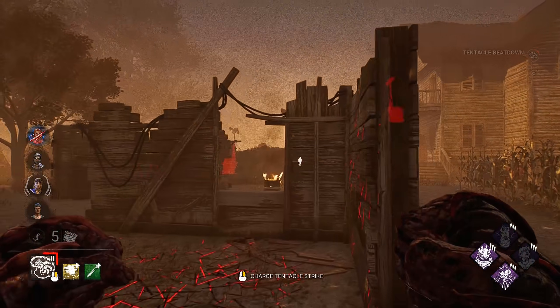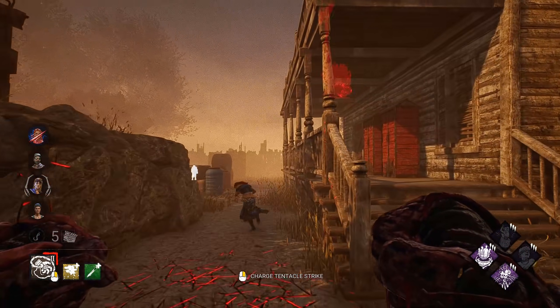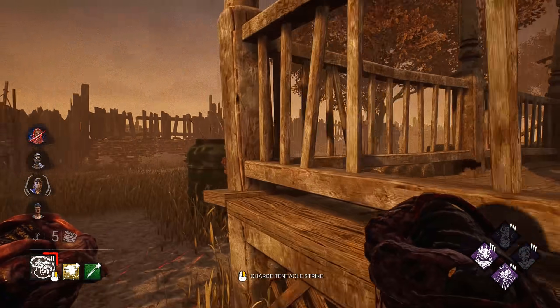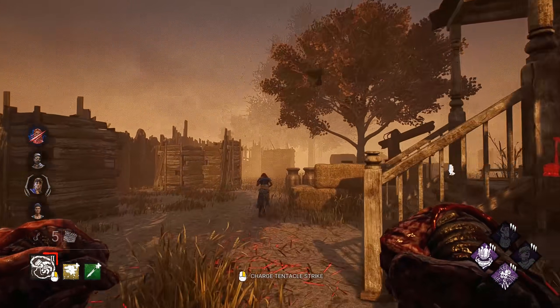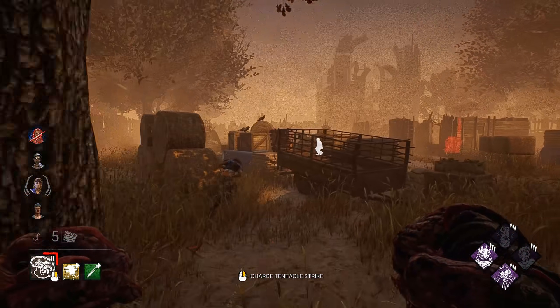I'm gonna hit tier three extremely quick here, especially if I can down her right here. If I can down her with the power, go over there, hit that zombie — we might be like one extra whip away from tier three. I got a little too used to the tier three range there. I put so much time on Nemesis you sometimes get used to that range.